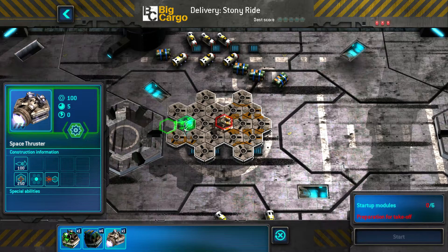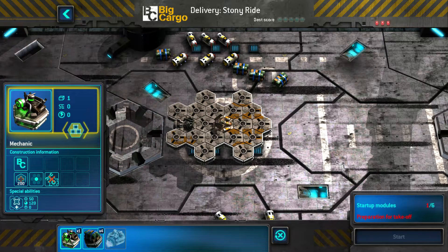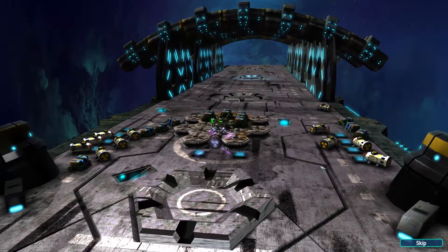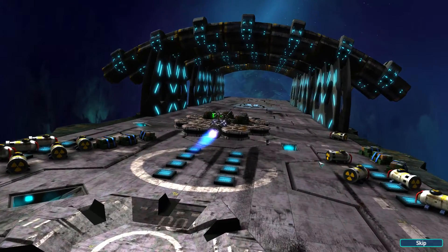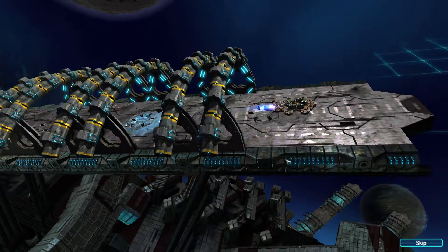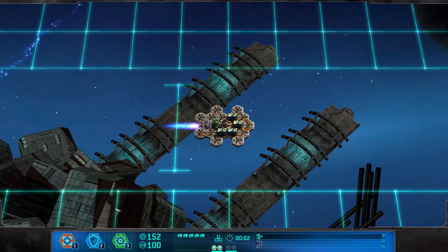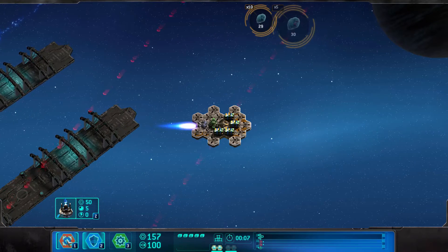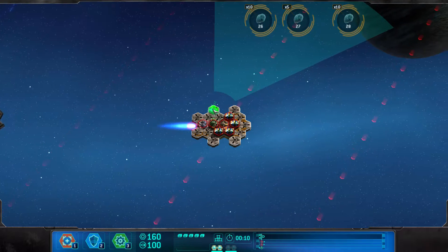Alright, let's put the thruster back here, put the mechanic in this spot. We have four spots — one, two, three — and I guess we can put the fourth one over here. So we need to get weapons ready as soon as possible once threats come. I don't think this is going to survive as is, starting with 150. That's a lot of asteroids.